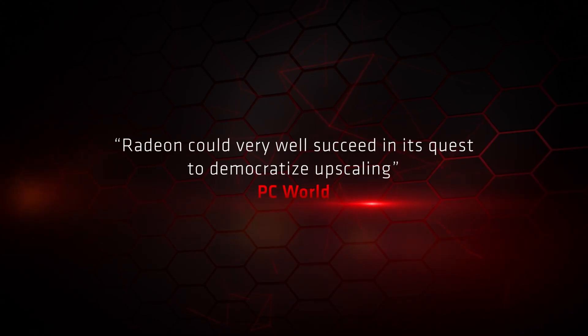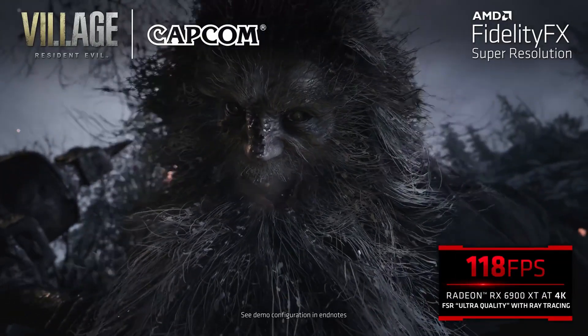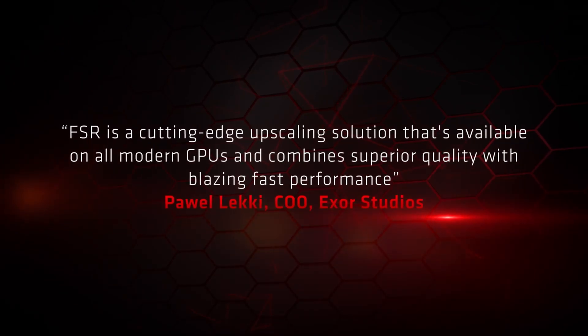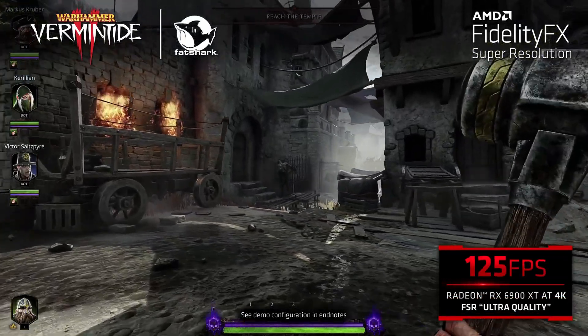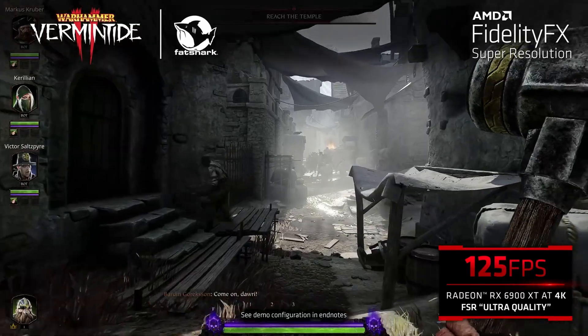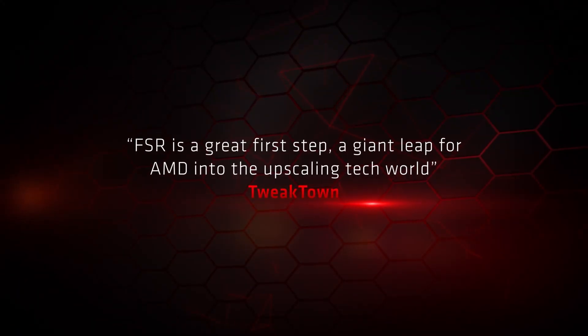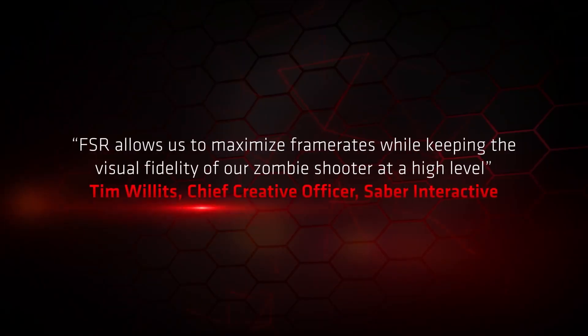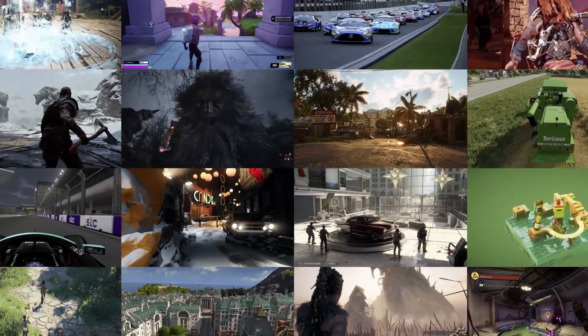AMD's FSR 1.0 went live on GPU Open on June 22nd of 2021. At the time, I pointed out that even though image quality would not be as good as that of DLSS, it was still certain to overtake DLSS in a year or two. I even went so far as to call DLSS a zombie and said it would be made irrelevant — and people disagreed with this quite fervently.